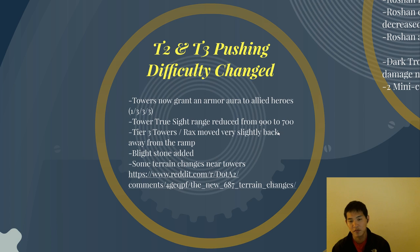This will make pushing easier — you can drop wards more aggressively and enemy heroes have more free roam. Tier 3 towers and racks have moved very slightly back away from the ramp, which changes high ground defense and push. Blightstone has been added, which makes pushing easier. It's a very cheap item that reduces armor by two. It's an orb effect but it does affect towers, which makes Aquila less valuable since it was one of the few cheap items that helped you push. Now we have Medallion, Aquila, and Blightstone. There are also terrain changes near towers that I'll link in the details below.